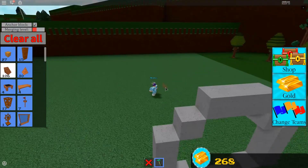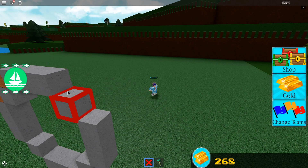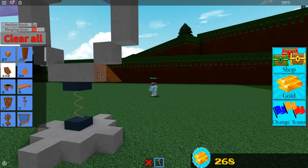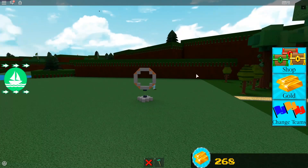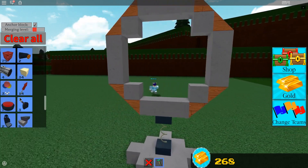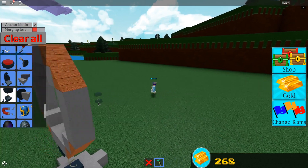Now what you're gonna do is take some of these little ramp pieces and place them on here like this. This is very important — if you don't do this, your whole build will fall apart because the pieces won't be connected; they'll just be floating above each other. Do it down here too, and then take some springs.